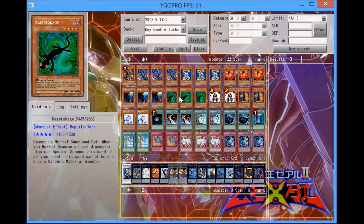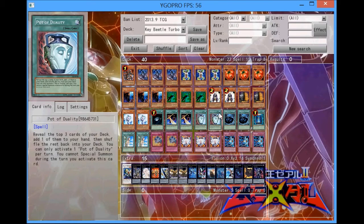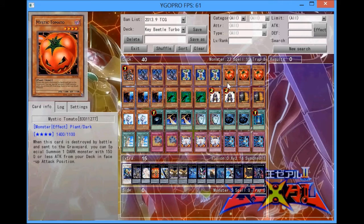Kagetokage really helps you go for Rank 4 XYZs, but it has the downside that you can't normal summon it, so a lot of times it will be a bad top deck if you get to that point. It has its pros and cons. Summoner Monk is another really good card — you play a bunch of spells, and the best thing to do is Summoner Monk to pitch Duality since you can't use it anyway. You can also special summon it with Mystic Tomato, so that's really good. Two Maxx C, two Valor — just standard hand traps.